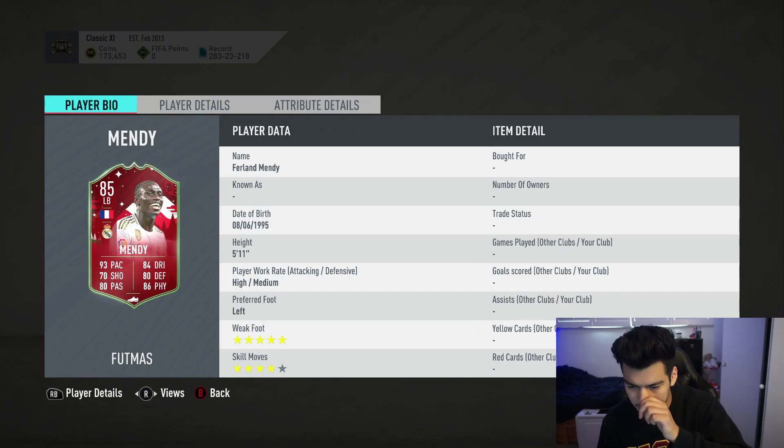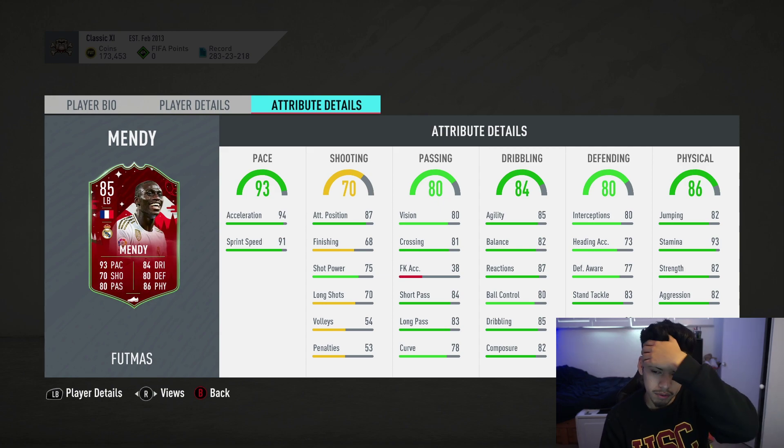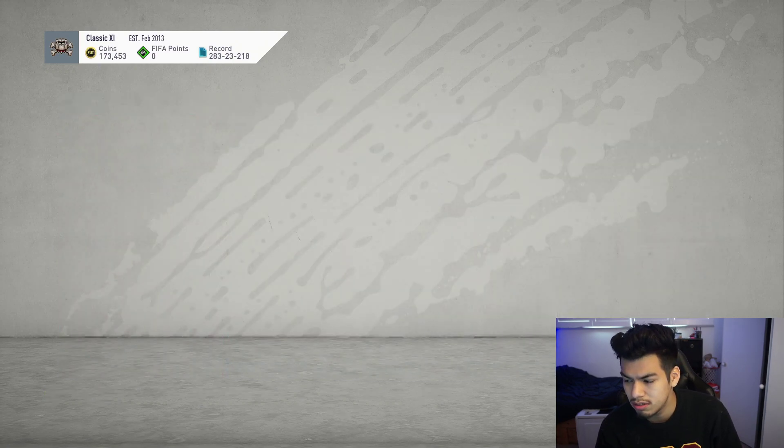This is a real magic card — five-star weak foot, four-star skills, 5'11" with some incredible stats, especially with that five-star weak foot. It's a card you can have in your team for a very long time. It gets strong links to Laglет and Varane, and links to a bunch of Real Madrid players — just a great card overall and one of the best left backs in the game.